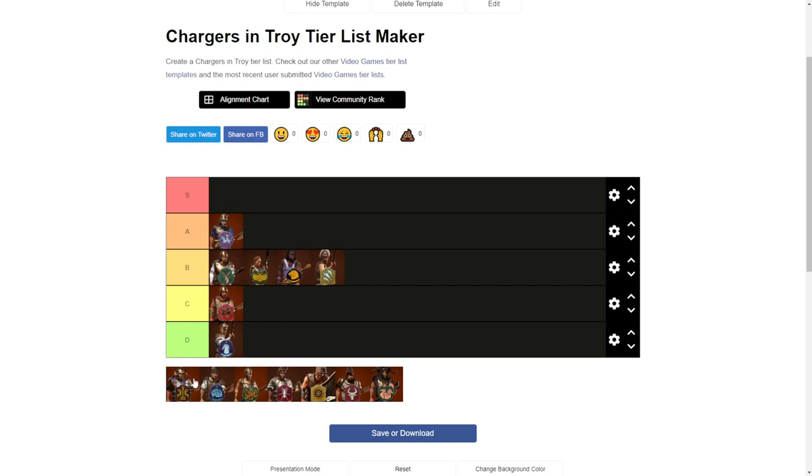Then we have Agamemnon's Companions in Mycenae, which have very similar stats but with a slightly better weapon. And you would be surprised — these guys are the strongest in the game. They are able to delete any elite unit just by charging and cutting them off because of their very strong weapon.